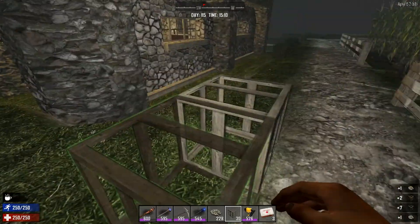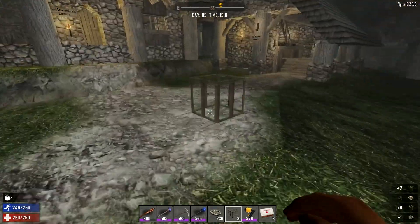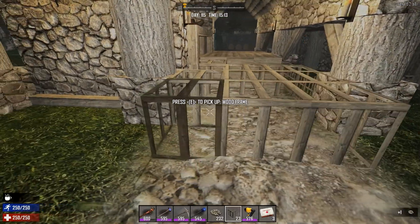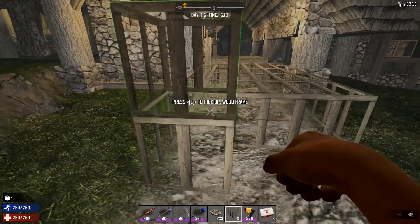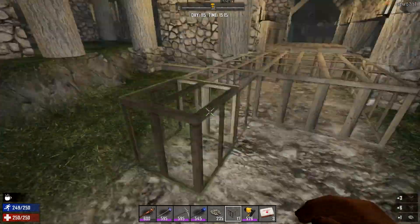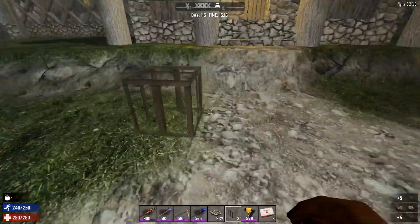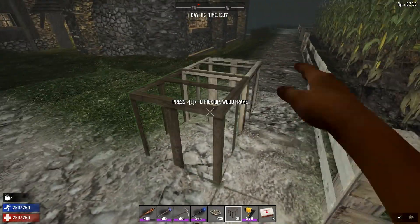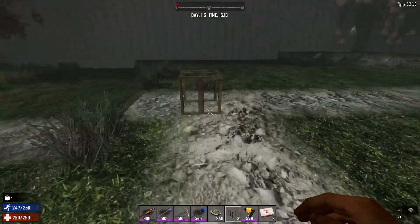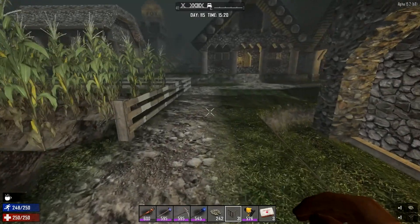There's some terrain in this section we need to sort out, and of course this new path over this way has a raise in it for some reason. Let's put these frames down to smooth that out. Take all those out and be careful not to knock the candle out. Is there anything else I need to smooth? Yeah, some here — okay, that's looking good. Let's run along and make sure it's all smooth. Looks like it's all good.